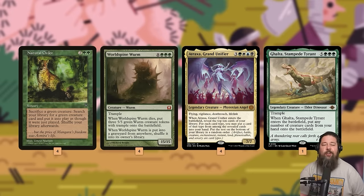We have Atraxa Grand Unifier as our card advantage Natural Order target. If we can't just win with World Spine Worm, we can get Atraxa, draw a bunch of cards, and set up to win the next turn. We also have one Galta Stampede Tyrant — if we have World Spine Worms or Atroxes in hand, we Natural Order for Galta, dump our big creatures into play, and put like 30 trampling power on the battlefield on turn three, which beats pretty much everyone.